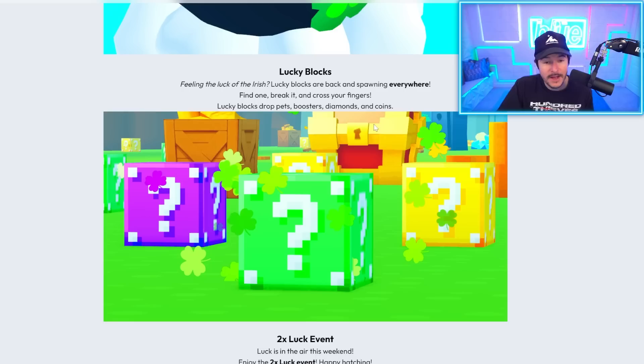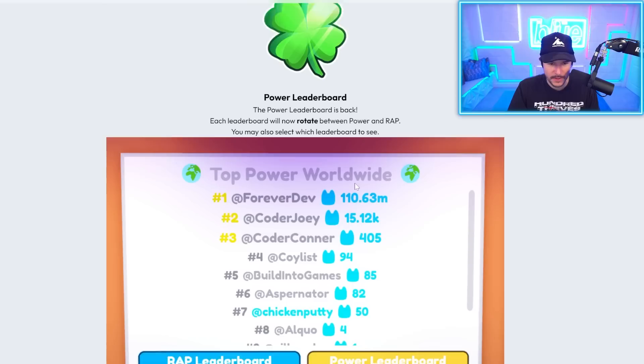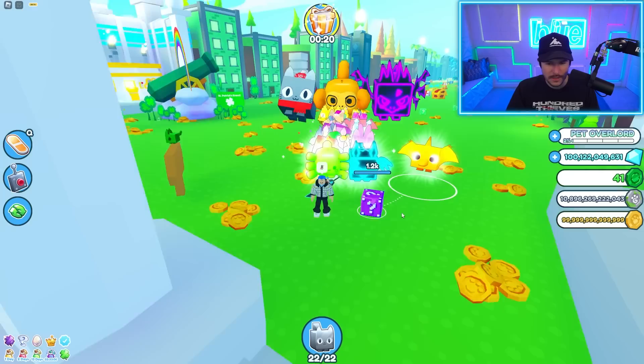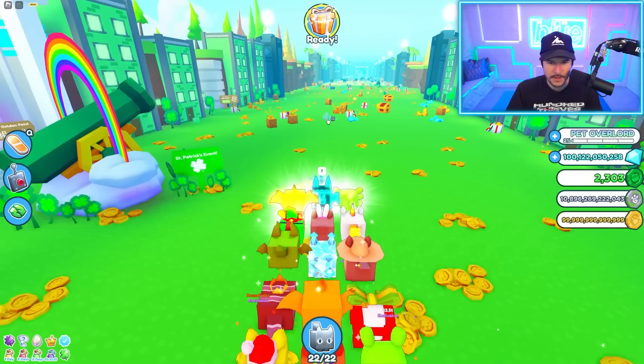There are the lucky blocks right there. Feeling the luck of the Irish — lucky blocks are back and spawning everywhere. And then we got the power leaderboard back. I like this, I enjoy this. So we got a lot of stuff going on. I think this is a pretty cool update. I'm pretty excited to check it out, and hopefully you guys are as well.